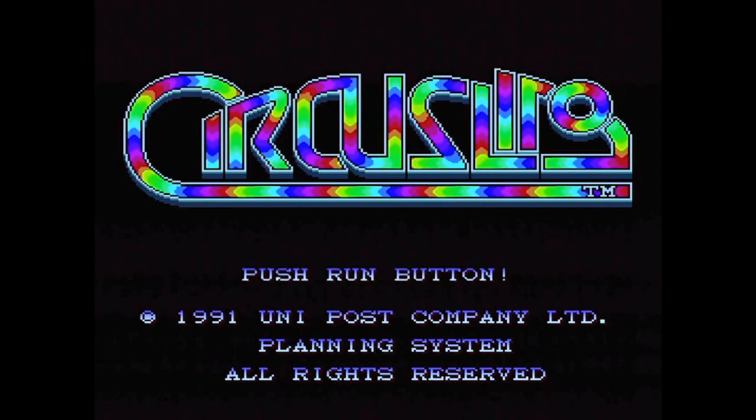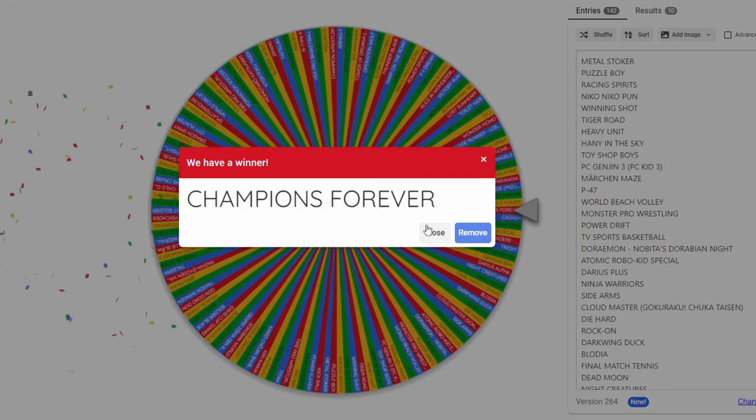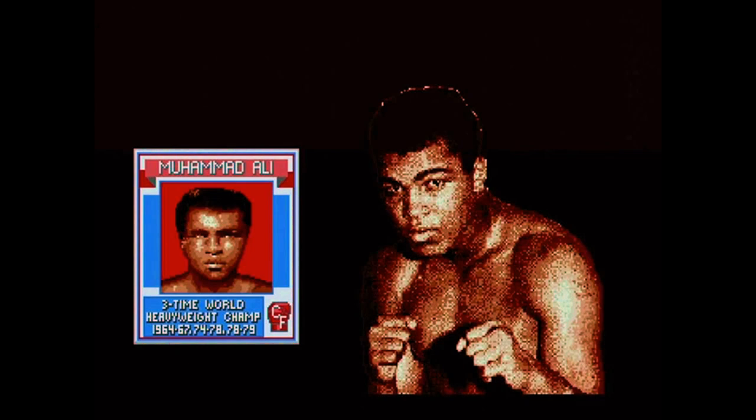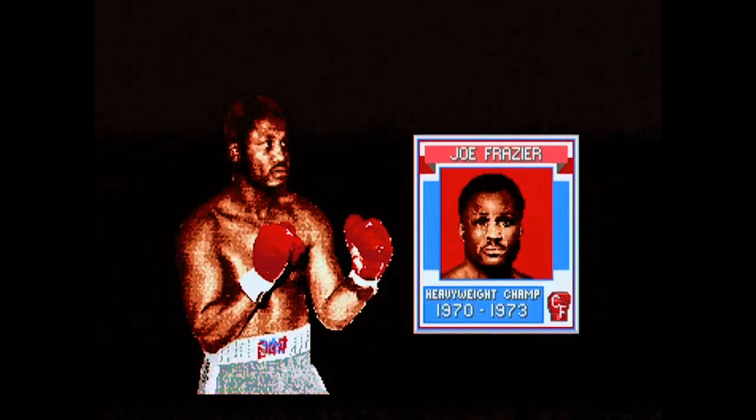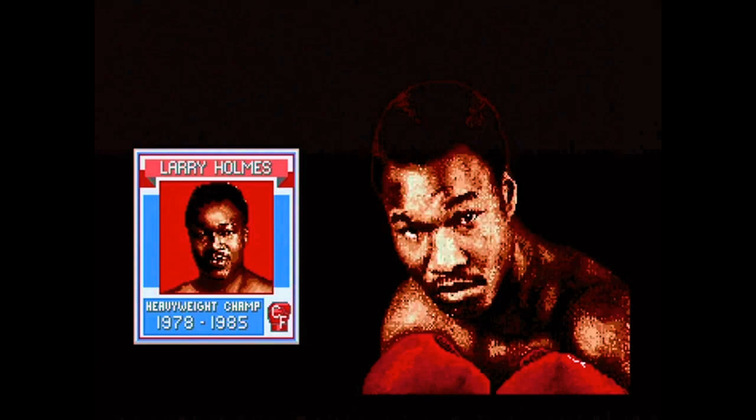The wheel's spinning for the final time this episode, and the final game is Champions Forever. There's lots of copyright information, and no doubt what kind of game this is going to be - it's a boxing game, because there's Muhammad Ali, Joe Frazier, some reasonably good digitised images of those boxers for this point in time. George Foreman. There's some kind of hip-hop background music, and it's even got some speech. And there's the title screen, nicely done.